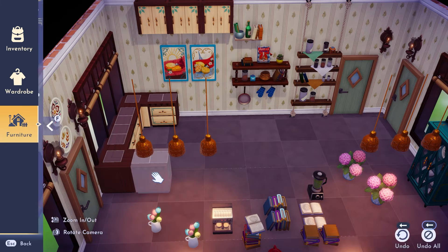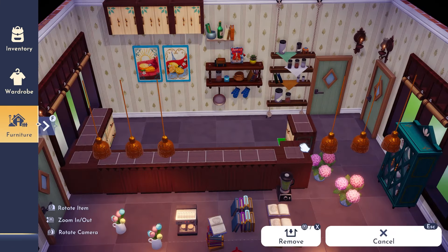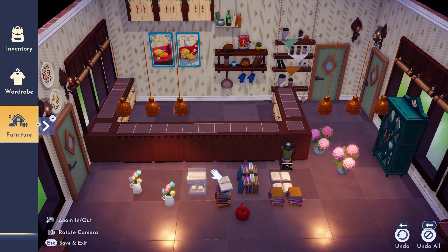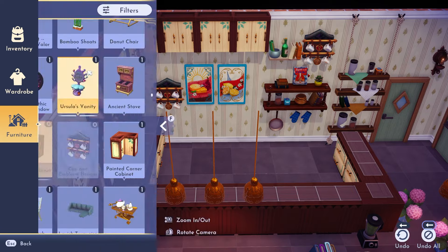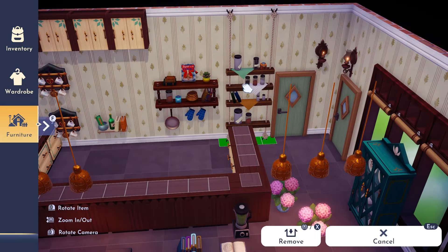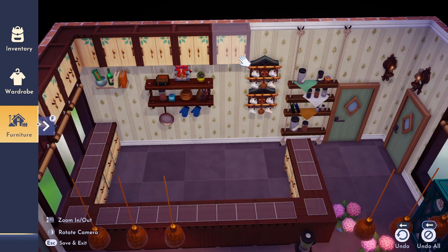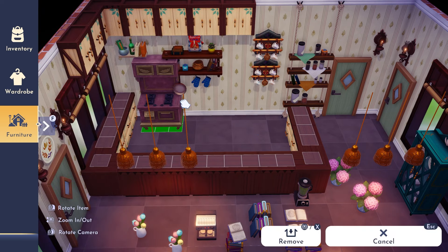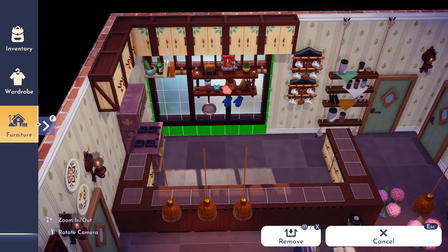I went in and started placing the counters. I used the frozen counters from the premium shop - if these ever come back and you don't have them, I would highly recommend them. I use them a lot, I have them in my own house and also in my tavern build. They have a really beautiful dark wood rustic look. I didn't want to make it too modern in this main room - I wanted it to feel like a small town bakery.